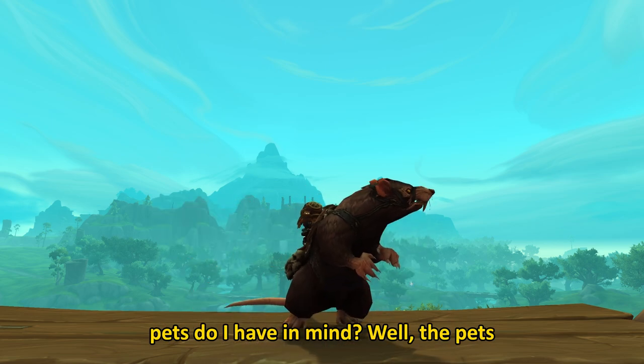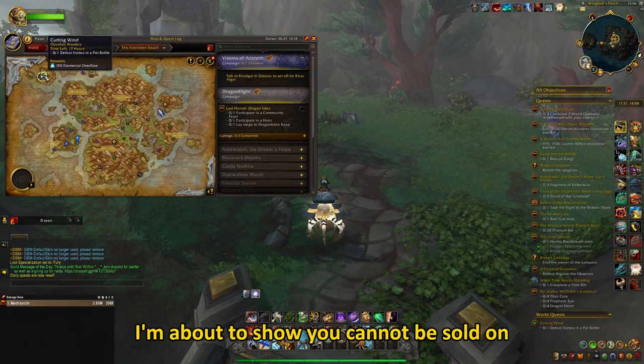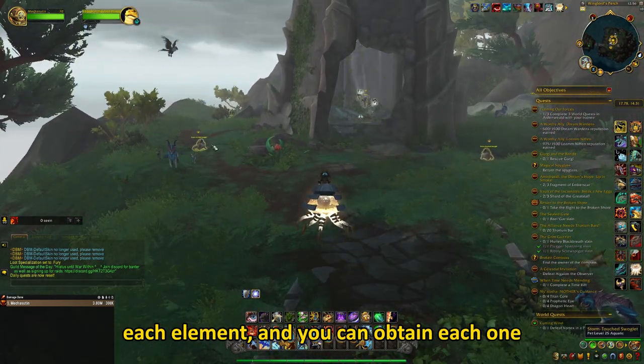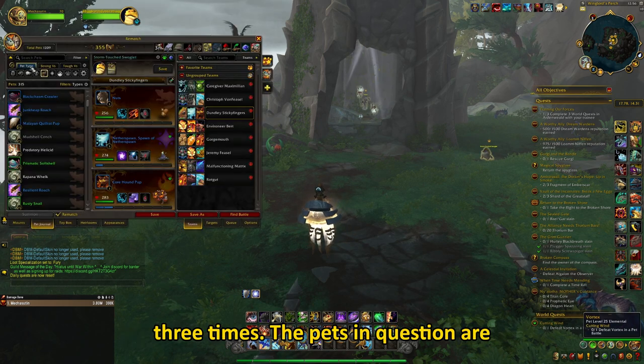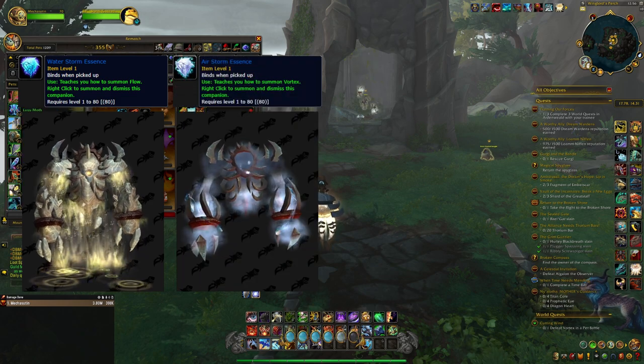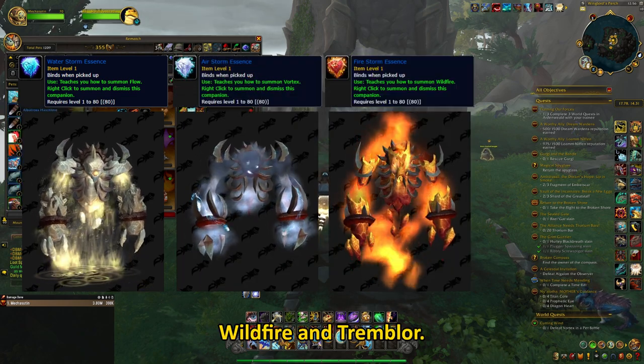So which pets do I have in mind? The pets I am about to show you cannot be sold on the Auction House. There is one pet for each element and you can obtain each one 3 times. The pets in question are Flow, Vortex, Wildfire and Tremblur.